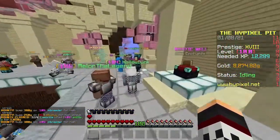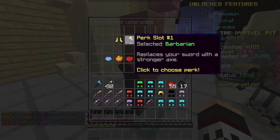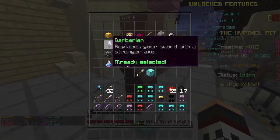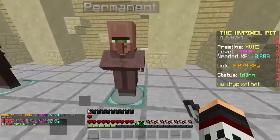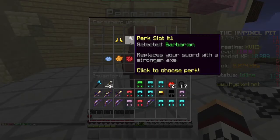The Barbarian perk will cost 10 renown to buy and unlock the item in upgrades. Then head over, click a slot, and it should cost 3,000 gold to use it. This is extremely good for low prestige players.